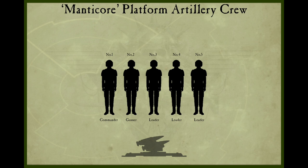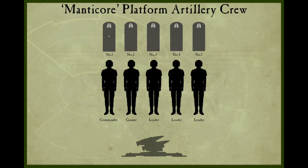The Manticore Artillery Platform crew consists of five members: number one is the Commander, number two is the Gunner, and numbers three, four, and five are the Loaders. Starting with the lowest rank, the Commander is of the rank of Guardsman Second Class, whereas the rest of the artillery crew are that of Guardsman Third Class.